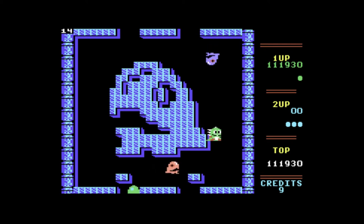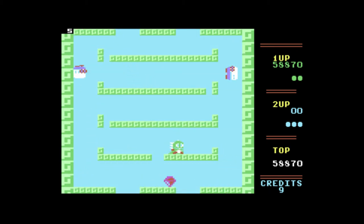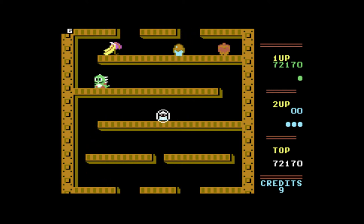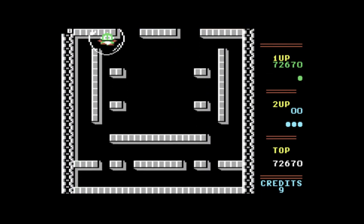There are more powerful bubbles, screen clears, level warps, and others waiting to be found. There are also bonus letters to spell out Extend, which gives you an extra life and warps you to the next level. If you can get a second player to give this a go, do so — it's the easiest way to progress.